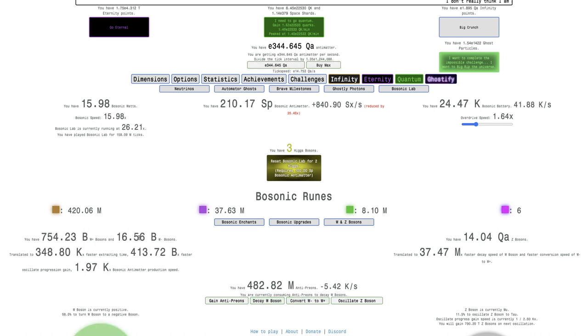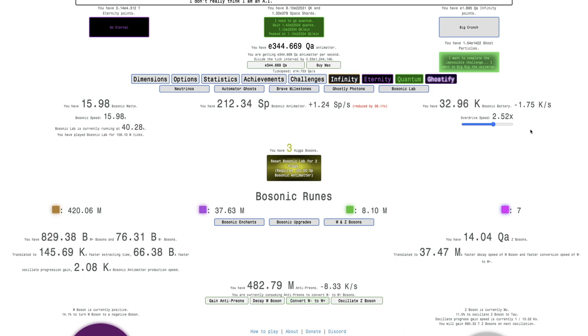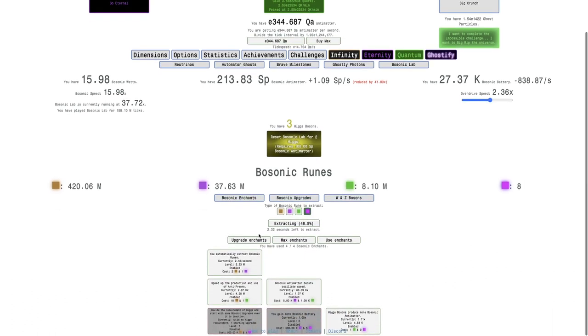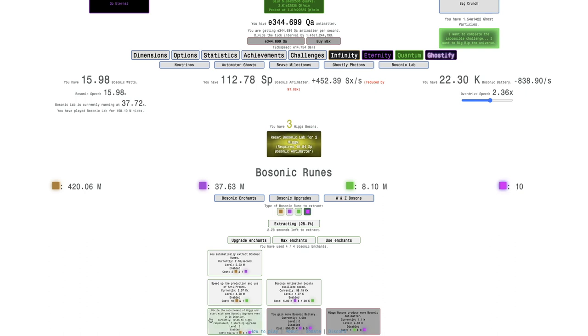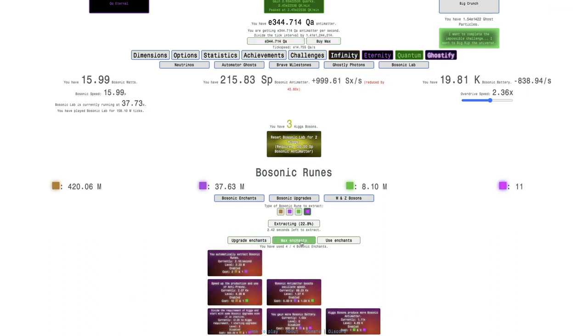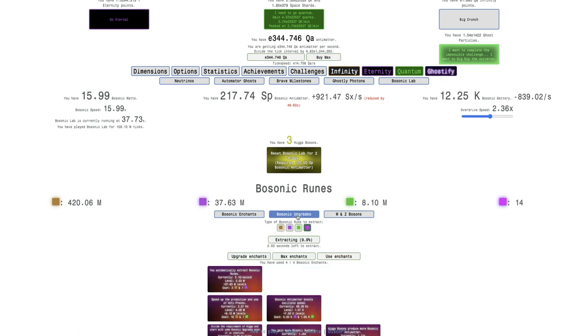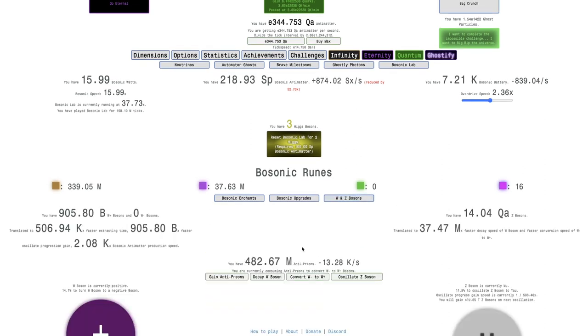The more Bosons I'm getting here means the more Bosonic Antimatter I'm getting. So I can actually really pump up the overdrive speed at this point — actually that's a little bit too fast, maybe this is a little better. This will allow me to get a lot more, because what I'm trying to do is disable this and enable that, just trying to see if I can get any more Bosonic Antimatter. I don't think this upgrade is worth it at all — a better idea is to just spend it all here, which is going to be three times faster than before.